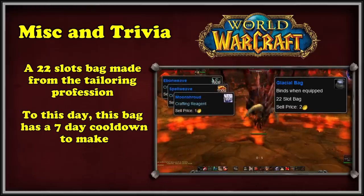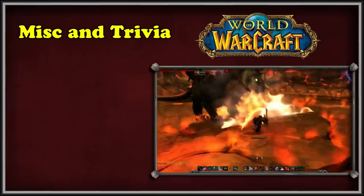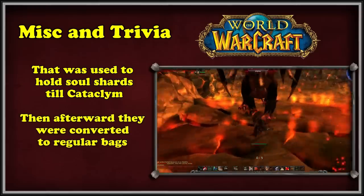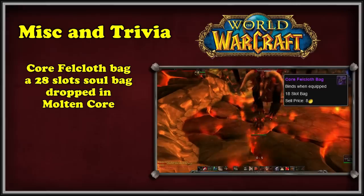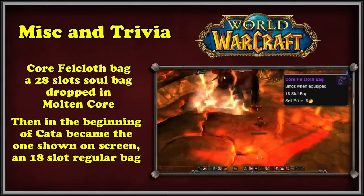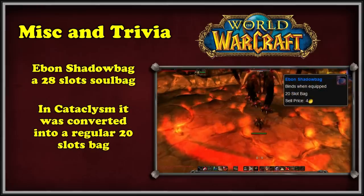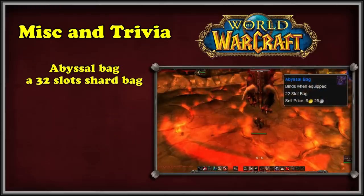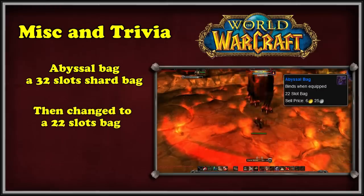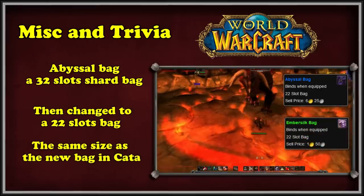The three soul bags warlocks had until 2010 were converted into regular bags in Cataclysm with the removal of soul shards. The first was the Core Felcloth Bag, a 28-slot soul bag made by tailors from a recipe dropped in Molten Core — it became an 18-slot regular bag at the start of Cataclysm. The TBC soul bag was the Abyssal Shadowbag, also with 28 soul slots, and was converted to a regular 20-slot bag. The final soul bag was from Wrath, the Abyssal Bag with 32 slots, which became a 22-slot bag when Cataclysm launched. Luckily, the first Cataclysm crafted bag, the Embersilk Bag, also had 22 slots, so warlocks didn't need to buy a new bag if they had the Abyssal Bag equipped.